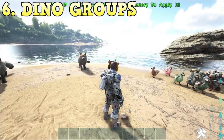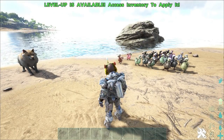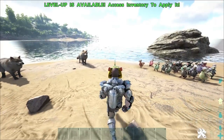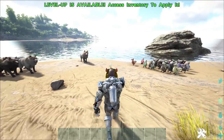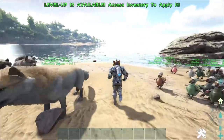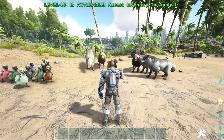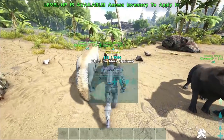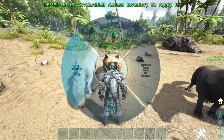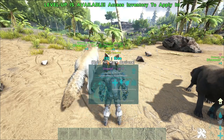Next up is dino groups. You can actually have each species or just a few select dinos in a different whistle group, which is actually really helpful. Right now if I press J — again, we're on PC — all of my creatures are going to follow me, and it's kind of annoying. What you can do is go up to the wolf here and go into modify ordering groups, then Add Class to Groups. That's going to put every single wolf into group one.